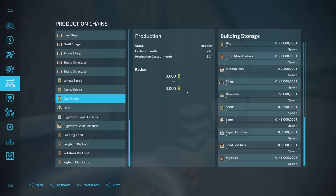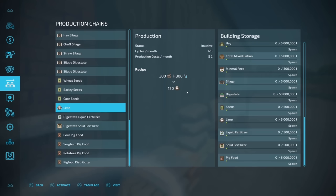You've got a lot of lime you need to put down on your fields but don't want to spend money at the store? Well, make your own — take all the stones, add a little bit of water, and you're going to get your own lime. And if you made digestate but would rather use liquid fertilizer, you can do that right here: 3,000 digestate in, 300 liquid fertilizer out.